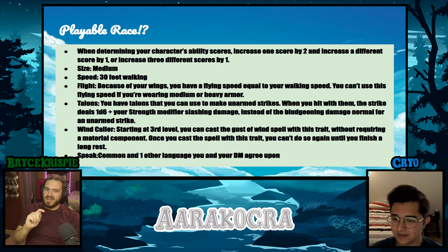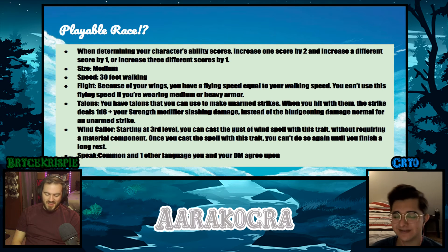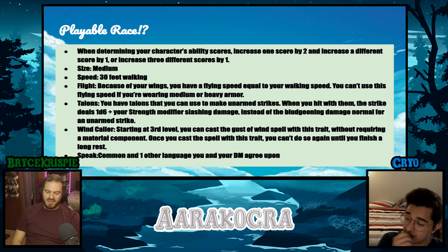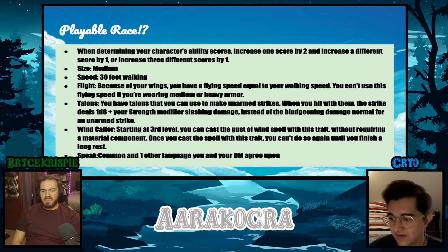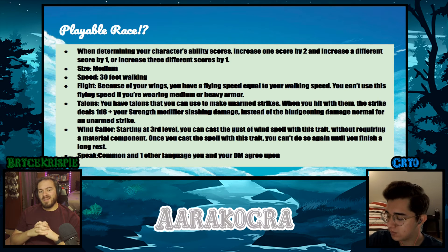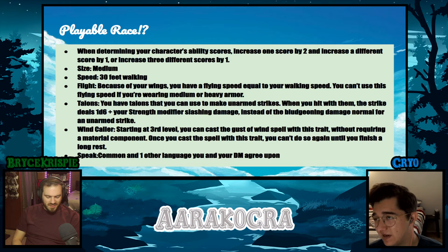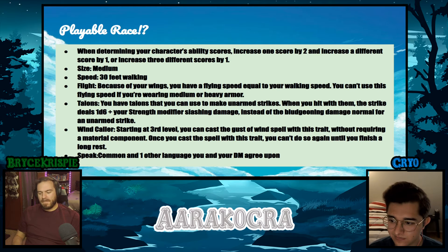They did get a couple of buffs though. The talons now do a d6, though it's still the Strength modifier — most of the time you're not going to rely on it. But it's still good utility in case you're unarmed. The base monster Aarakocra still does only 1d4 because it wasn't updated — but at least the monster uses Dex, so it kind of evens out.